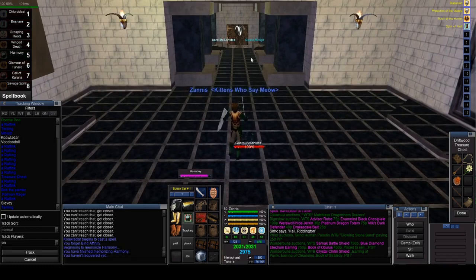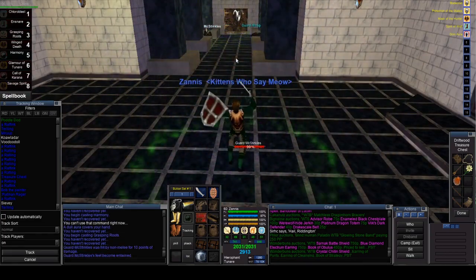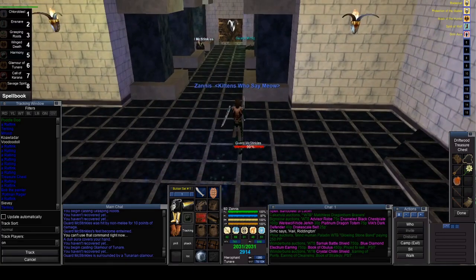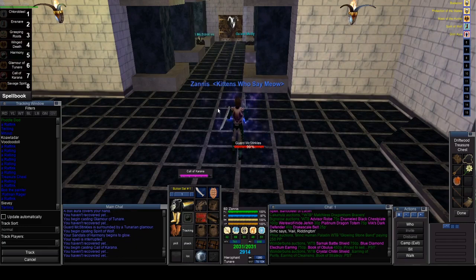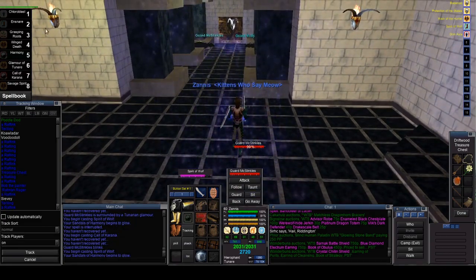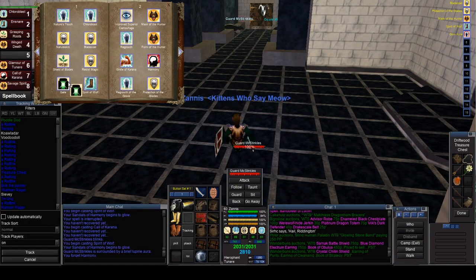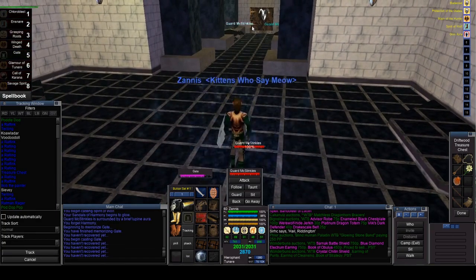One awesome thing about doing A4 on a Druid is that we can split the Halflings extremely easily with Harmony. We'll Harmony both of them, then we're going to Grasping Root Guard McStinkles, give him a Glamour of Tunaire, then get him Charmed up. I can't Spirit Wolf him yet because I've got to Charm him first. Now we're going to get Gate up because that root will be breaking in about three seconds.